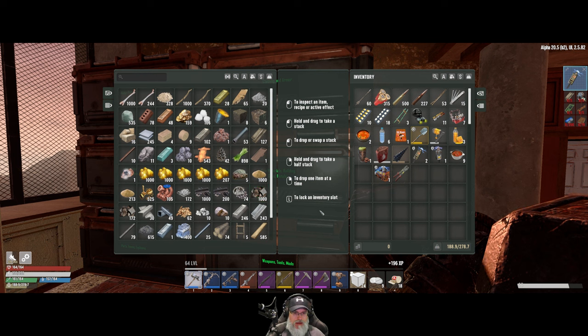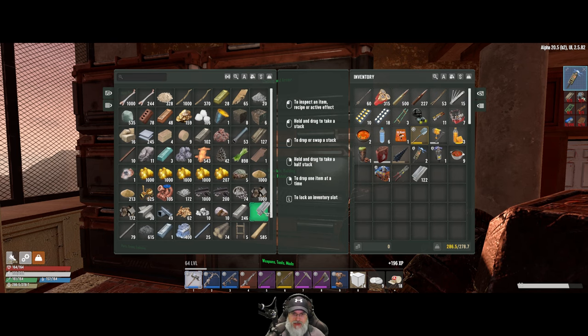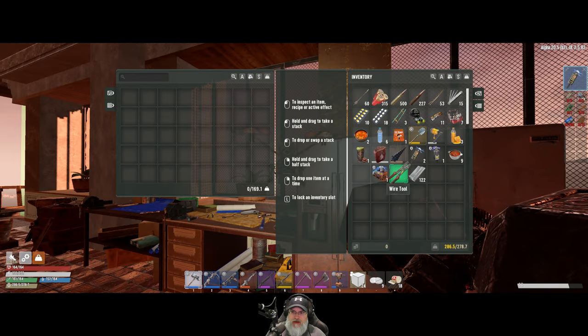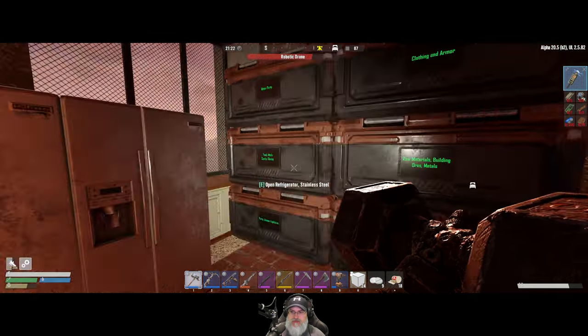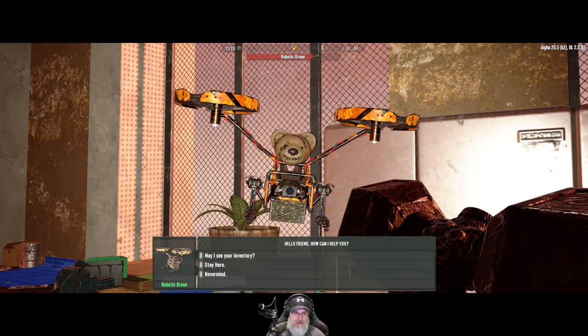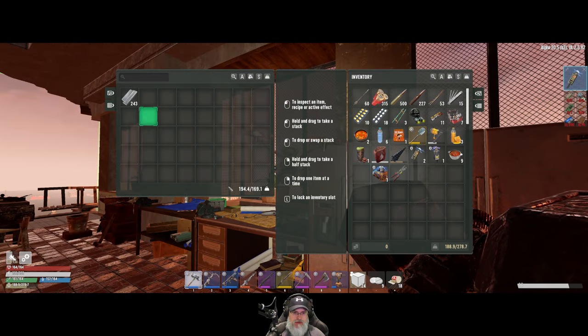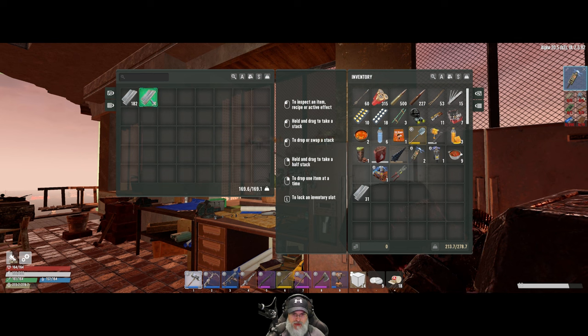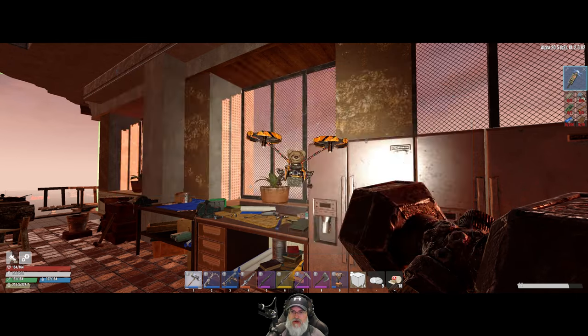Now we're gonna need to take a bunch of steel plating with us because we have to do some repairing from last time. Roberta — how may I assist you? You may assist me by carrying steel plating. Can you carry all of this? That's a little bit too heavy for Roberta the robotic drone — how about 145? Can you do another half of that if I take a couple away? There we go — Roberta's got the steel.